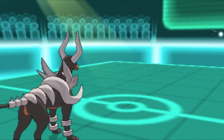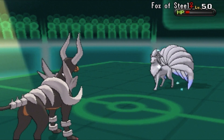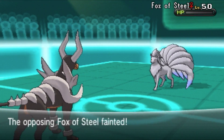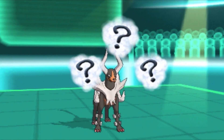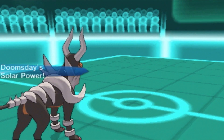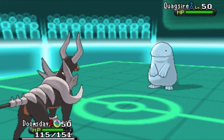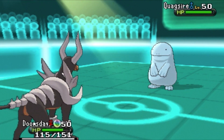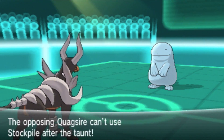Batman does switch, and he switches into Fox of Steel — Ninetales. I get a free Nasty Plot up, and his Ninetales is gone from Stealth Rocks. I'm one happy camper right now. Batman's plan is to outstall me again. Sorry guys, I know this battle had a lot of stall fest moments — it is what it is. I go for another Taunt because I don't want him to use Toxic or set up.